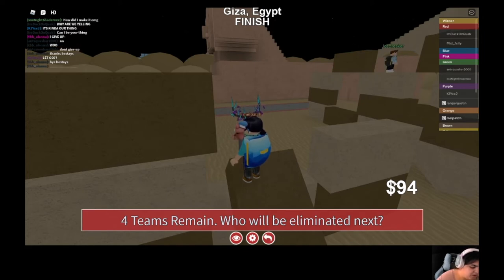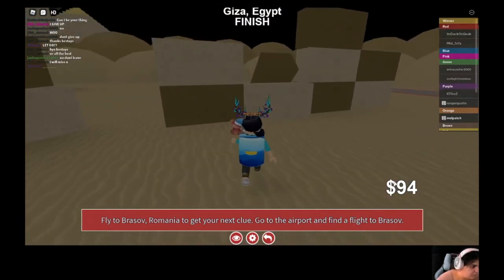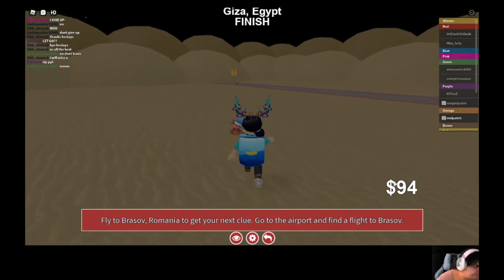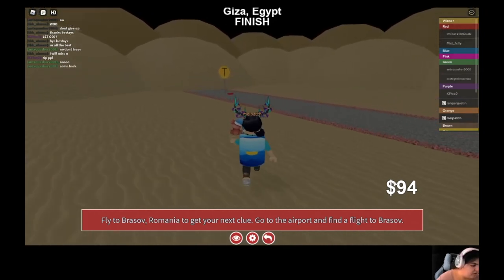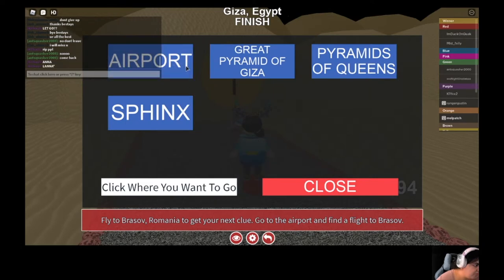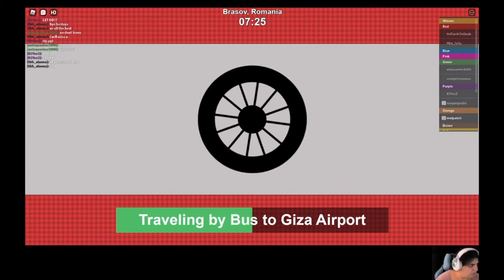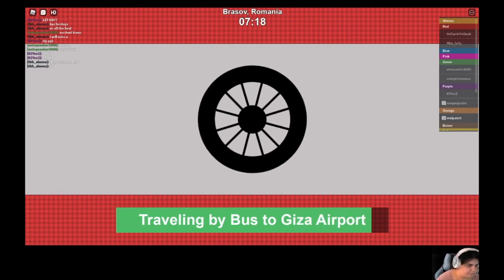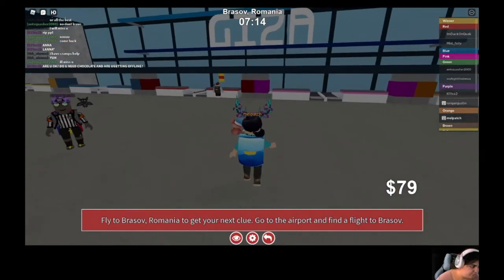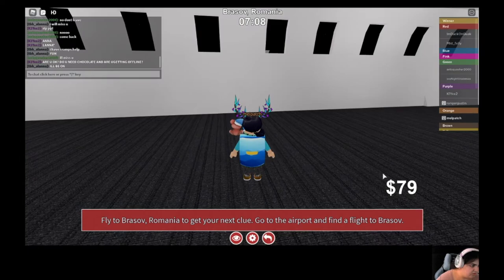Four teams remain — who will be eliminated next? So we have to fly to Breslau, Romania to find my next clue. And I am going to the airport. Breslau. So let's go ahead and get into Breslau.